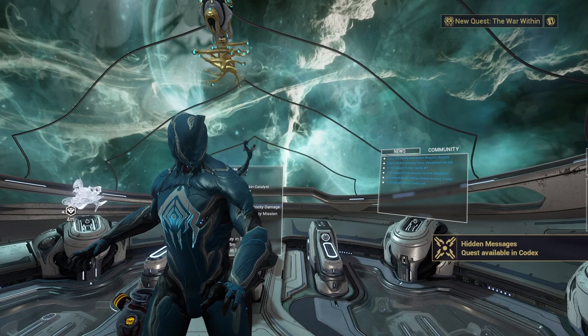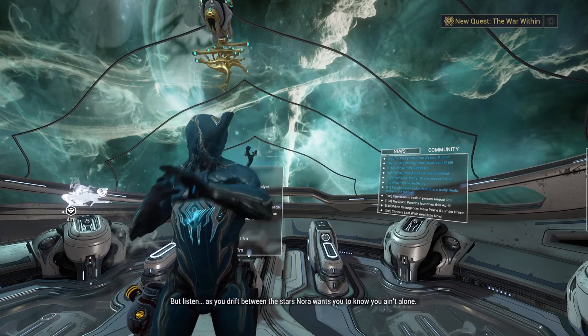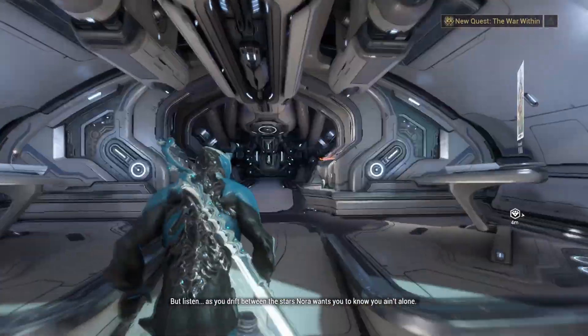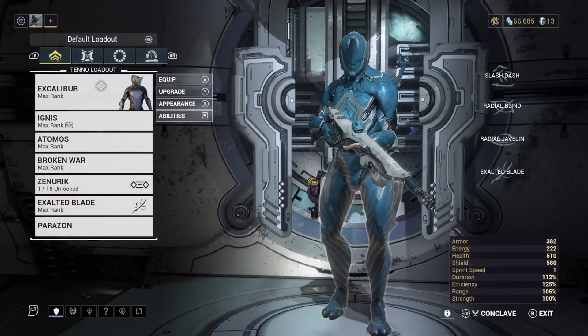Hello, welcome to the Warframe first step guide for new players. Today we are going to be covering the Heart of Deimos quest. The Heart of Deimos can actually be activated directly from your Codex, but before we do that we are going to head over to the Arsenal and see what we're going to run for this.